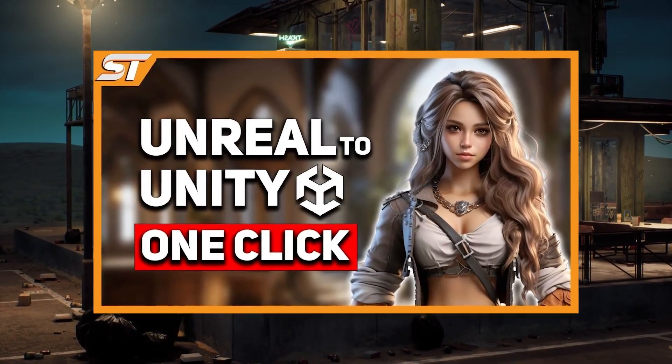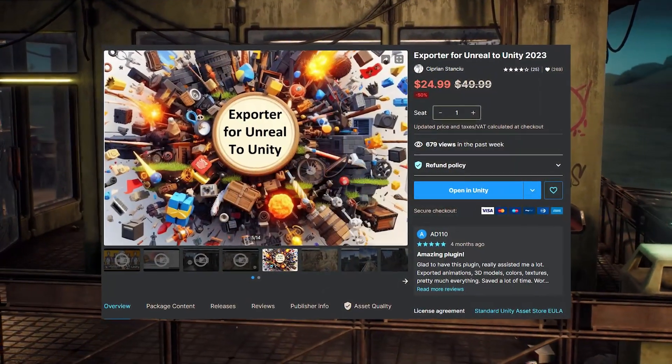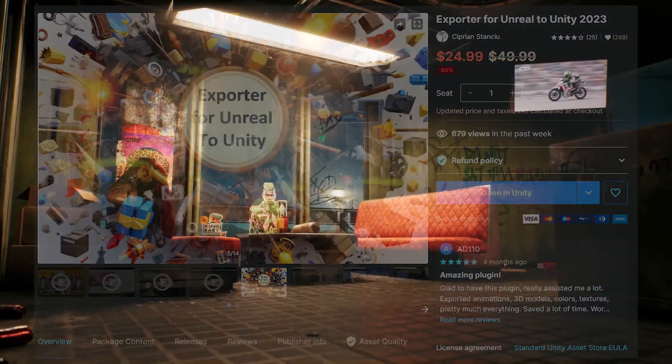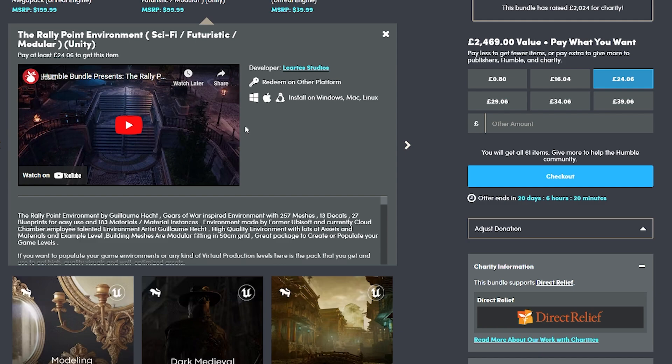I did create a tutorial really recently about importing entirety of Unreal projects into Unity. There's an asset currently on the Asset Store which is 50% off that can help you do it in one click and it really is that good. Or you can export them separately — you can select any items in the list and you can see the name.